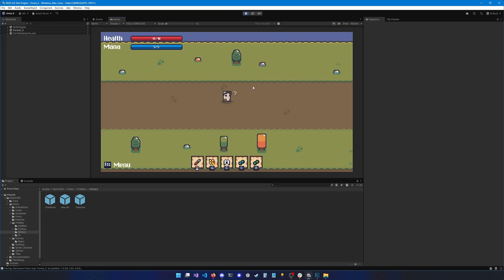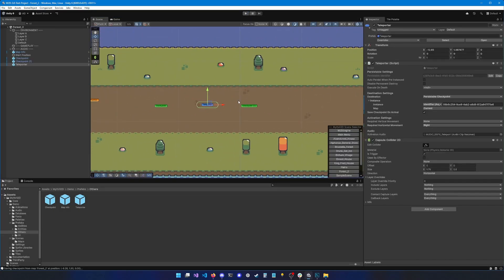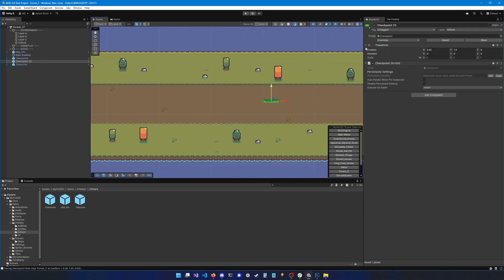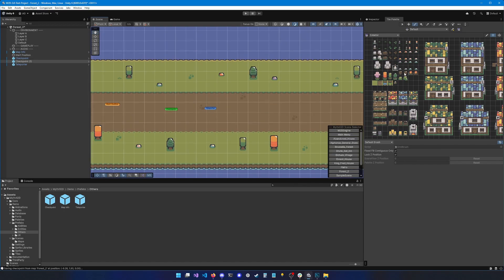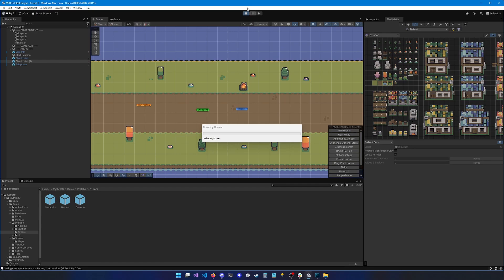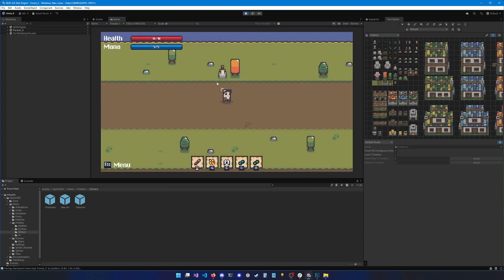Let's hit save and try it out. We are indeed teleported. I think we need a bit more distance between the two so we can better see what's happening. I can add a rock or something to identify the checkpoint, and here I'll put a campfire — that will be more evident.